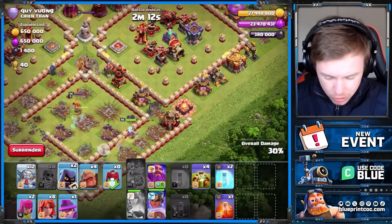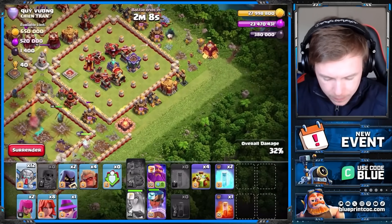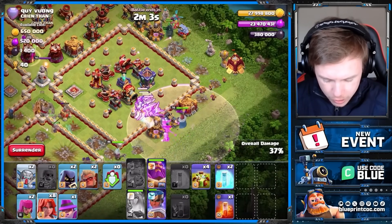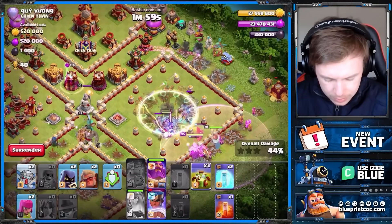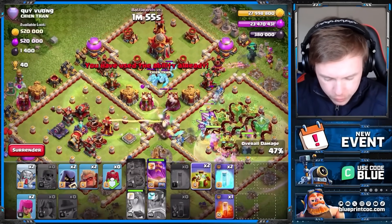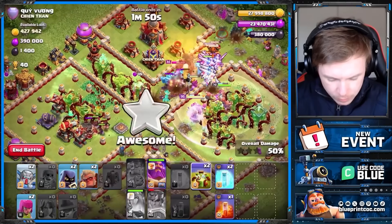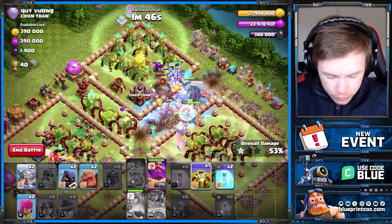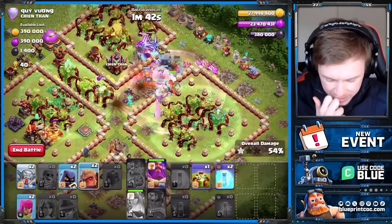I thought I placed a headhunter ages ago — evidently not. All right, here we go. We're gonna overgrowth that, we'll overgrowth that too. Where's my royal champion? Oh there she is. And obviously we do not want to go through the town hall so we'll overgrowth that. We're just overgrowth-ing everything on the base now apparently.